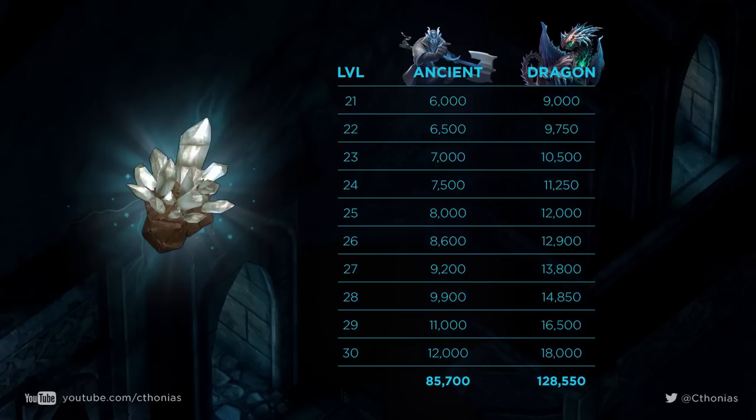You can see here to level a regular Ancient like Hagar to level 21, it would take 6,000 Primus. But to level a dragon like Fourveil, it would take 9,000 Primus. Out of curiosity, I decided to look up how much it would take to level it from level 21 all the way to level 30. For a regular Ancient it would take 85,700 Primus, and for a dragon it would take 128,550.